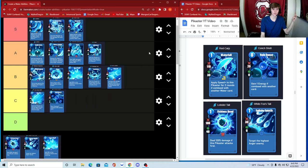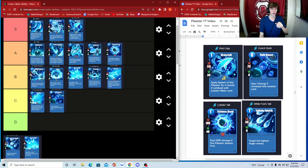Lobster Tail — deal 120 damage, this Pikaster attacks first. Again, great card. You're already trying to make water Pikasters fast, and if you're faster than most targets with that 68 speed, this is doing 120 damage every time — with 40 shield for a tail card, which is really decent. I'm putting Lobster Tail in A tier.